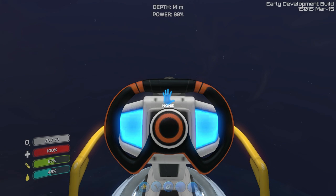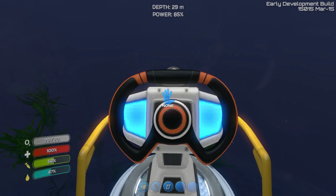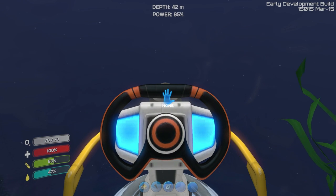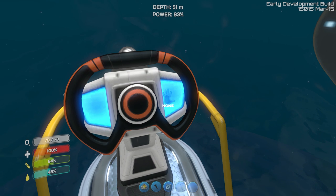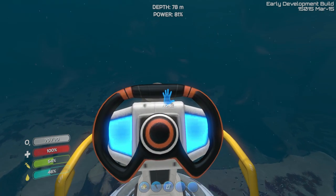Start diving down. Now this thing, like I said, can go to a hundred meters before it starts springing leaks. Usually around a hundred meters you want to stop. I wish you could have cameras on this thing to see it from different angles, because it's kind of hard to see. Although this is a nice little cockpit area. You hear that? It's like the pressure. Oh, easy there, chief.